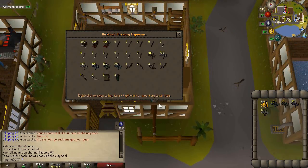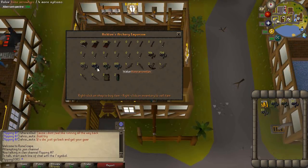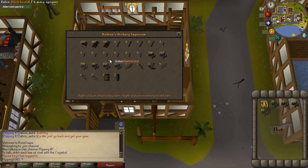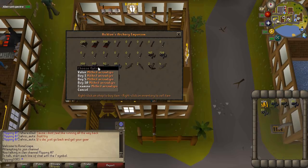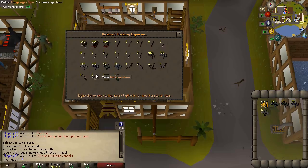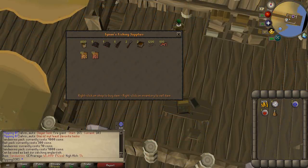I'm hopping worlds and it doesn't seem like shops are maxed out, so if you do this at an off-peak hour you may actually get some decent profit. Again, no requirements for this, but I probably wouldn't imagine getting more than 200-300k an hour, so it's not my top-rated method — but still an option if you have no quests and just a bit of money.